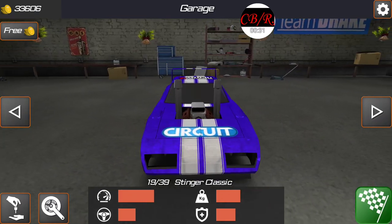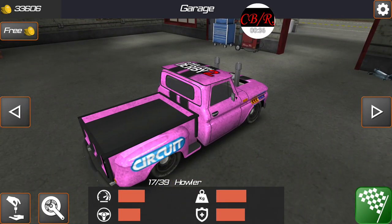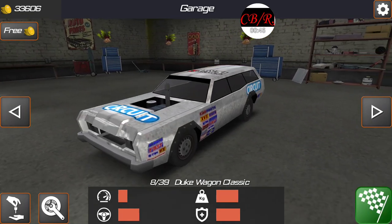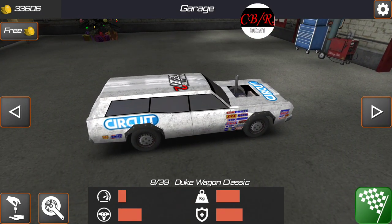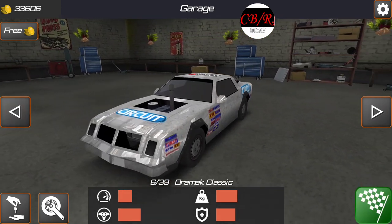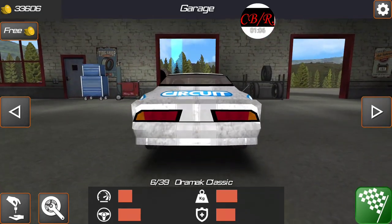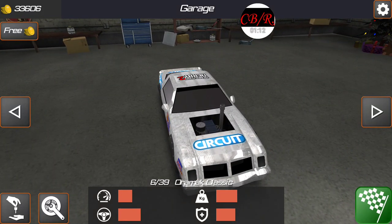One of them is the Stinger Classic — he said it's a car that would be able to fly over jumps. He also gave me the Duke Classic, or the Duke Wagon Classic, which he described as the family truckster in the email. And this one, the Oromac Classic — he said it's a bandit-type car to get away from the cops.